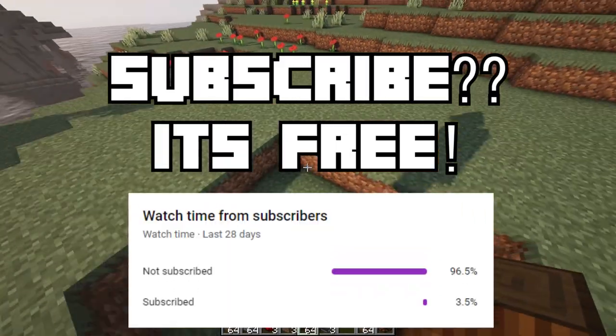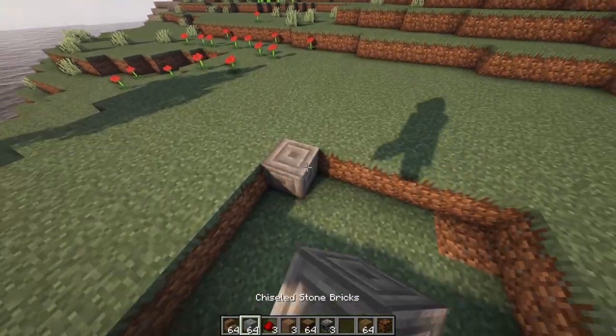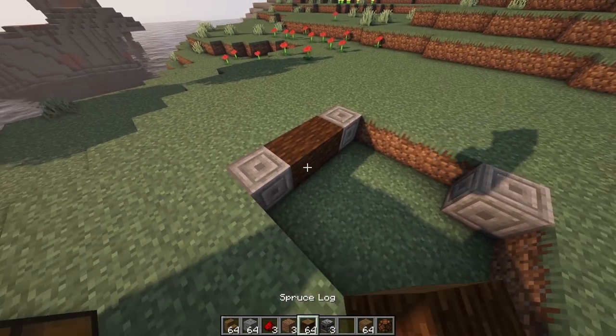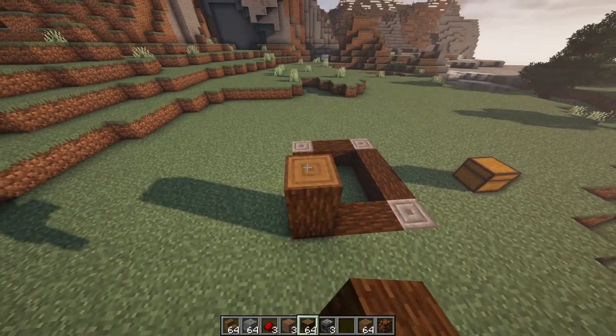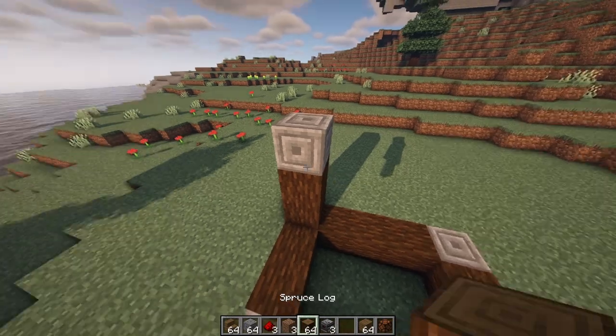For starters, you will need a four by five block hole in the ground. Then put in your stone bricks on the corners and complete with the logs, going four blocks up — one, two, three, and then four. Then connect them all.